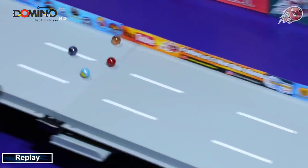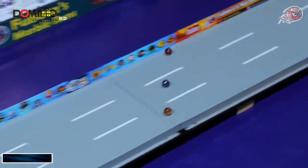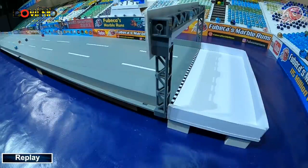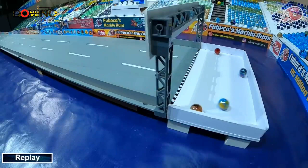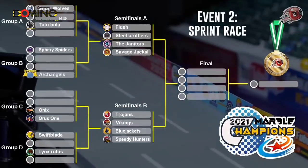Let's have a look. It just looked like Lynx Ruffus banging off the walls caused some problems — side-by-side for the majority of the race for first place. But in these group stages, you only need to be first or second. It was close coming across the line for who was going to win the group staging, but not close for who's going to advance — a pretty easy win for the top two. The Blue Jackets and the Speedy Hunters move into Semifinal B.